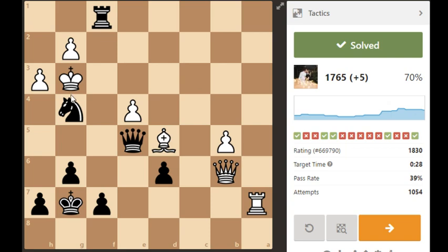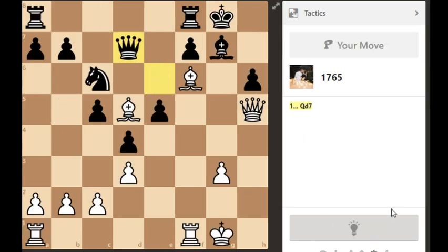You can see: if they take the knight, the queen comes in with checkmate — queen f4. I was overthinking this one. Pass rate is only 39%, and it's an 1800-rated chess puzzle. So far two passed and two failed — not that good, I always expect better.